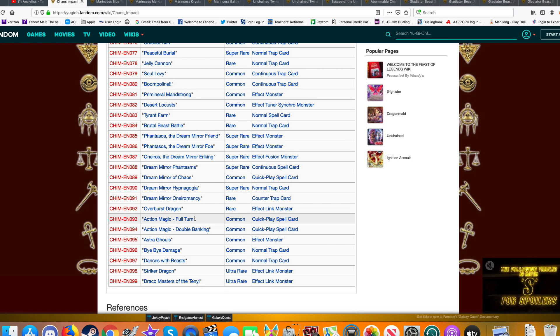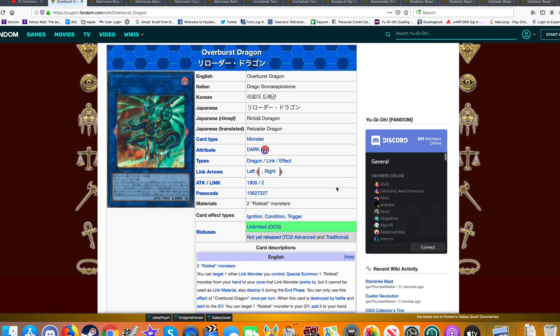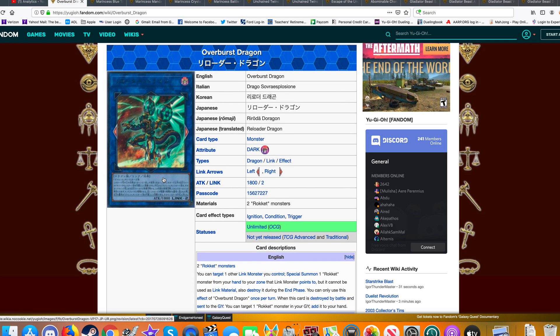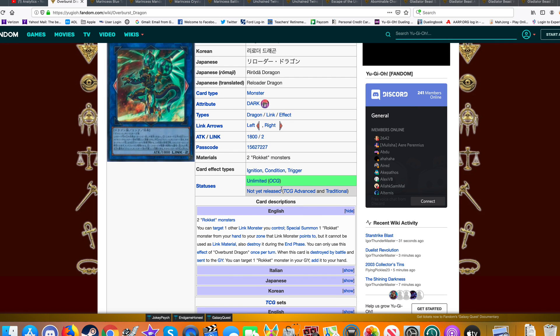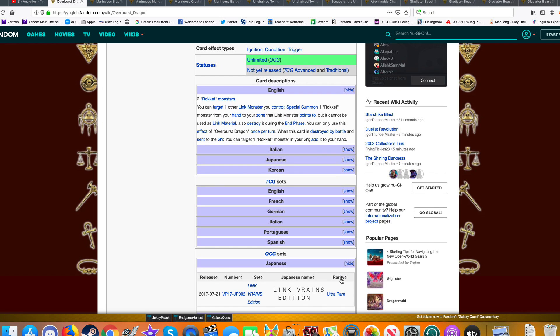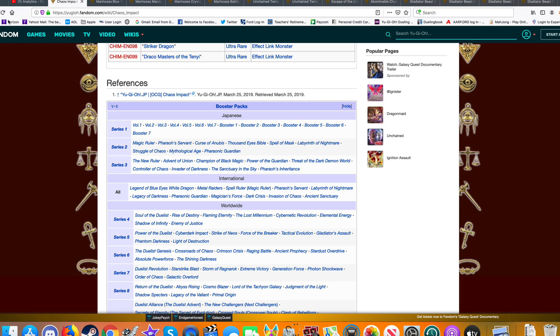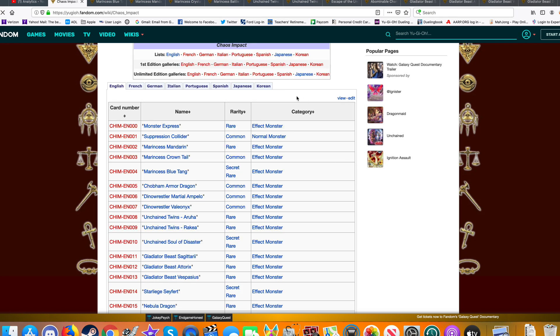Nothing from Link Frames 2. I don't think Overburst Dragon was from the Link Frames pack — it was from a special edition they released. But outside of that, nothing else.